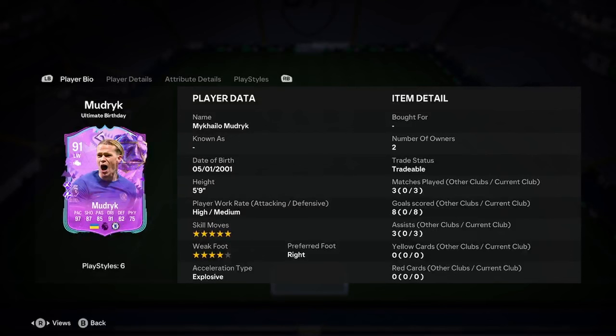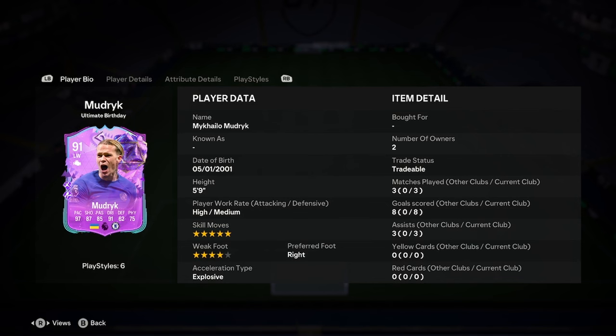So he is 5'9", high/medium work rates, 4-star weak foot, right footed, and explosive acceleration type.